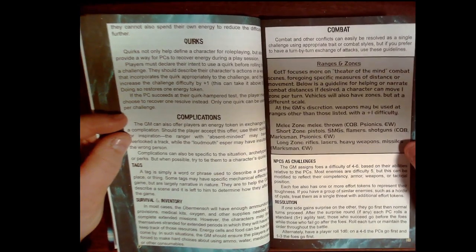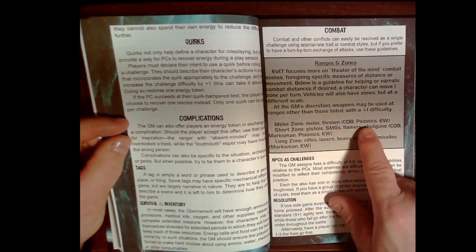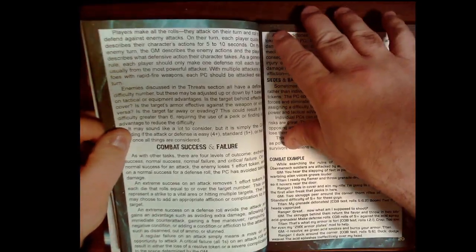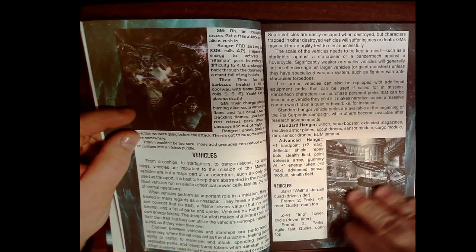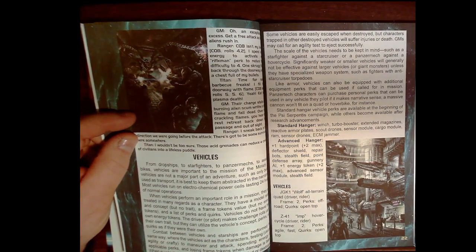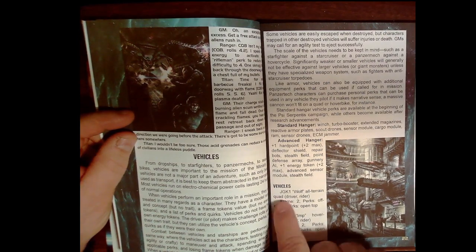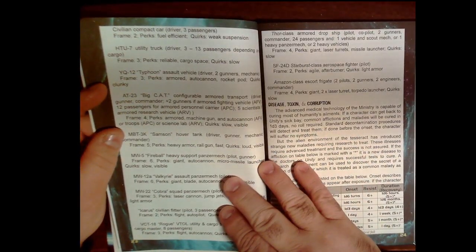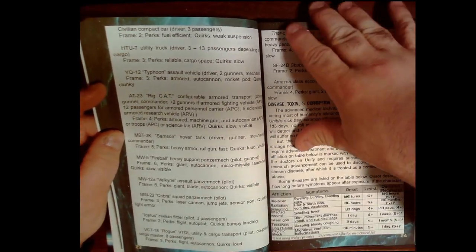There's a discussion of how to use optional ranges and zones, and what kinds of weapons work best in those zones — using weapons outside their optimal zone may increase difficulty. Vehicles, like armor, have different hard points. You have a standard hangar and an advanced hangar, and as the campaign progresses and you earn more research levels you can add new perks to those vehicles. The vehicle types include APCs, tanks, starfighters, mechs, and dropships.